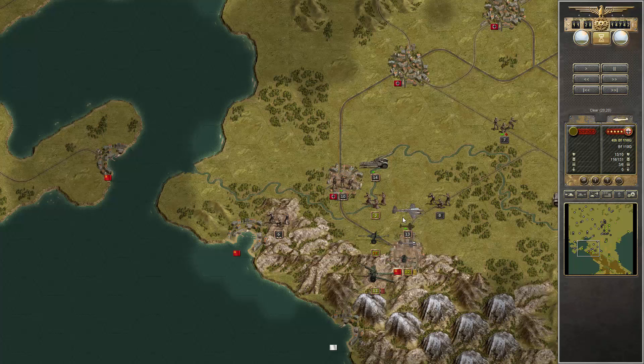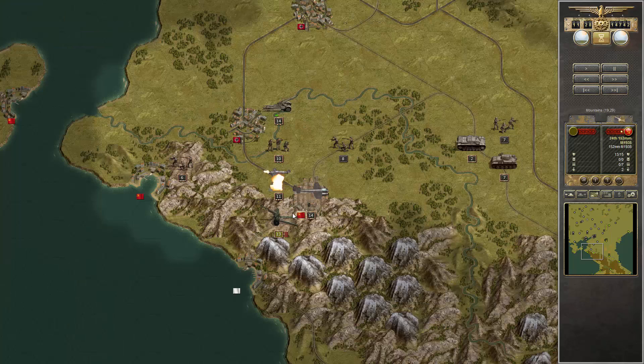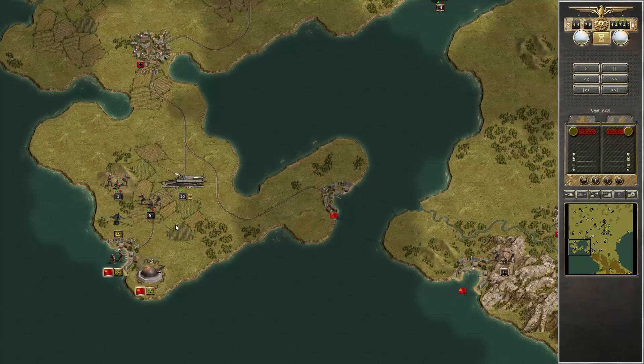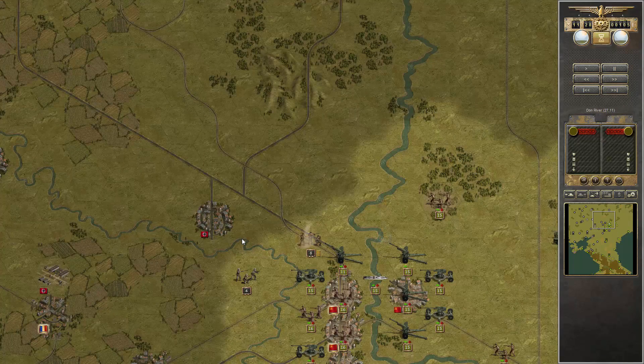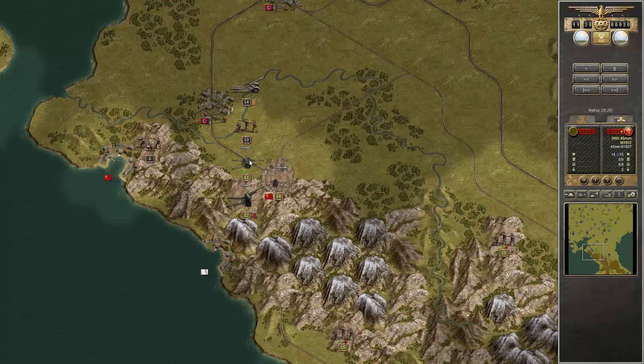Trying to force them onto the river — and there we go. Trying to trap them again, using their low vision range against them. Now it's gone, with the help of the level bomber. It should be easy. This was a bad idea — I guess I wanted to trap them, I don't know what I was thinking. But this worked.